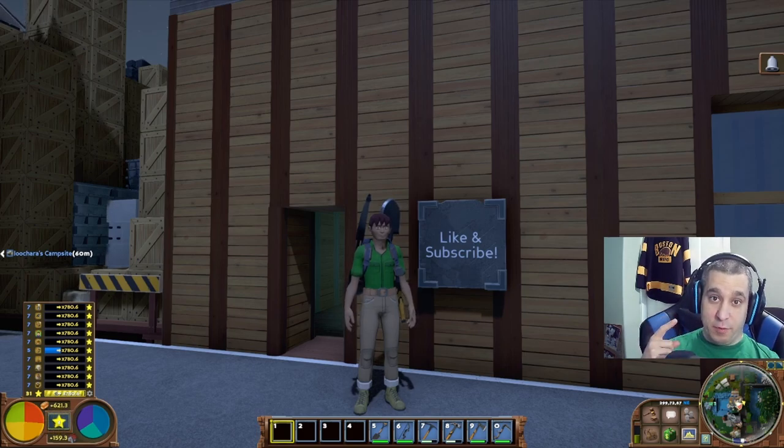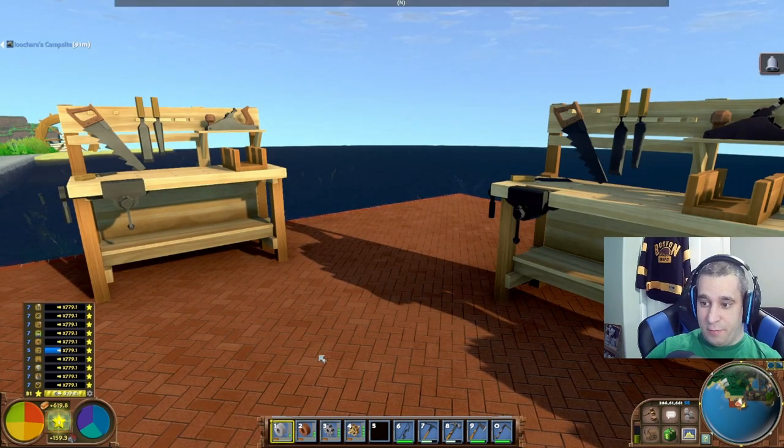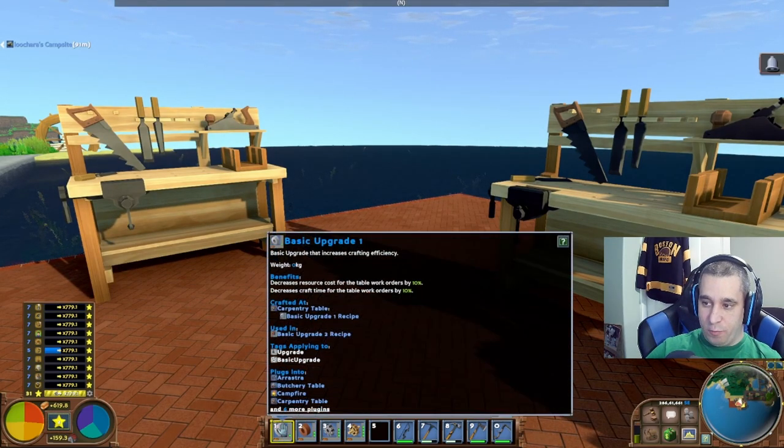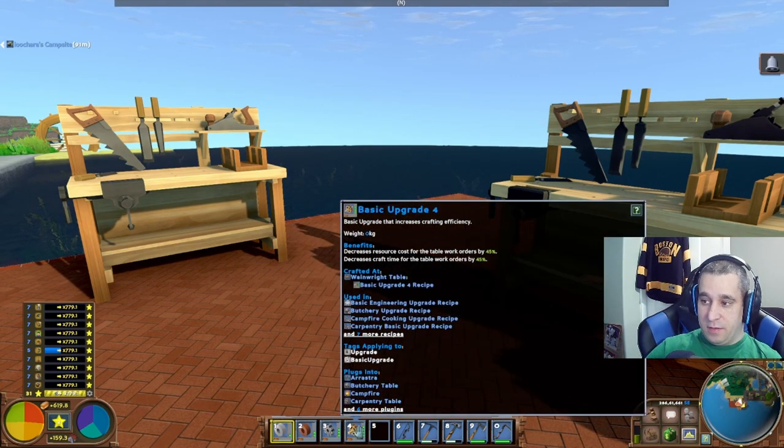Number one: upgrade modules. What upgrade modules do is they reduce the resources needed and the time needed when you put them in a table. The basic upgrade one reduces both by 10%, upgrade two is 25%, upgrade three is 40%, upgrade four is 45%. There's also a tier five upgrade.